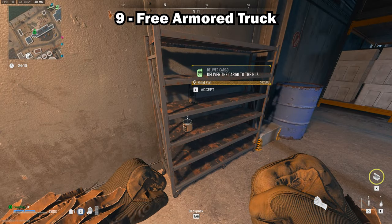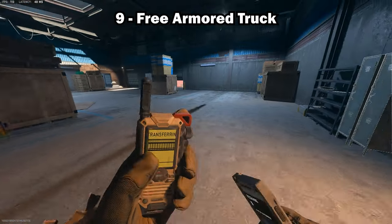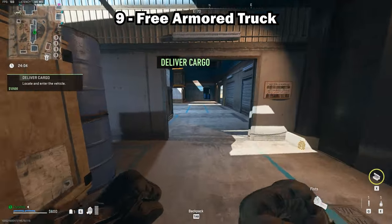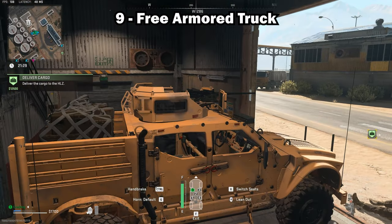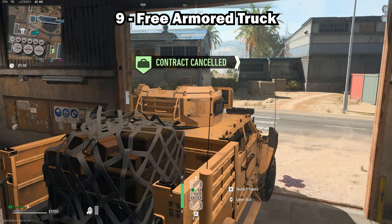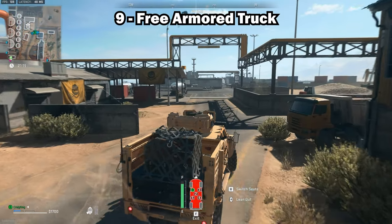Now that we know how to cancel contracts, pick up a delivery cargo contract and make your way to the warehouse to pick up the LTV with the turret. Open the garage, get in the vehicle, then open your map and cancel the contract — and enjoy your free LTV with turret.